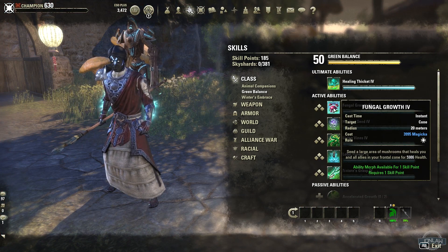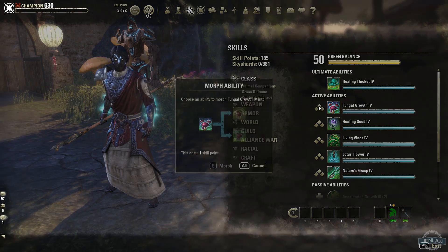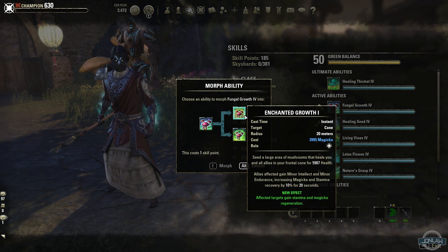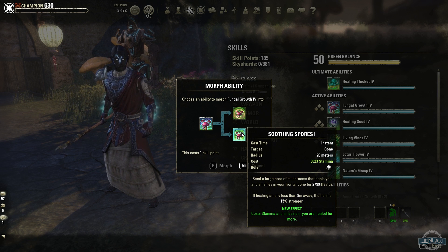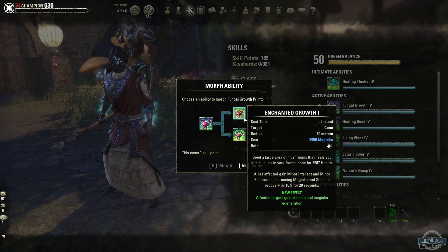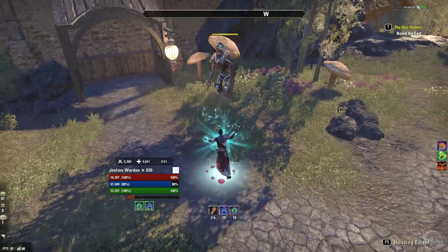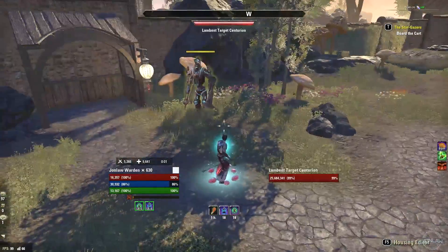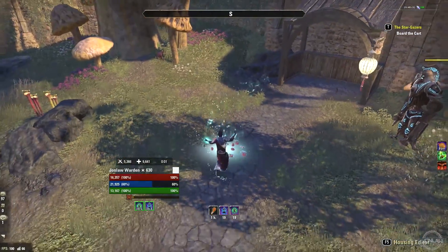Fungal Growth is like seeding a large area of mushrooms that heal you — kind of like Healing Springs in a way. The morphs are Enchanted Growth, where affected targets gain resource regeneration, and the other morph where allies are healed for more and it costs stamina, while this is the magic morph. You just summon mushrooms under you — it's kind of like Combat Prayer in a way.